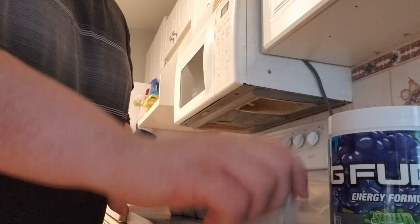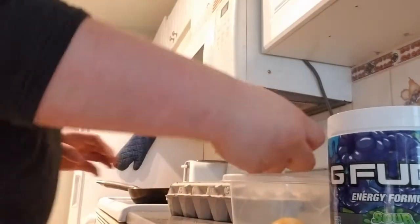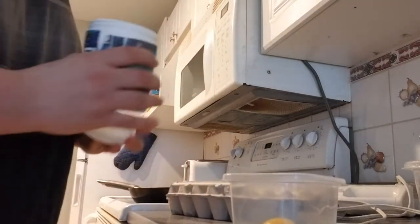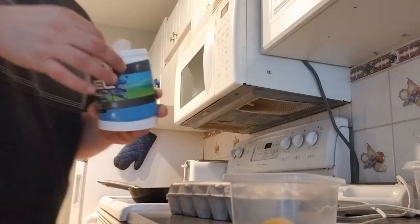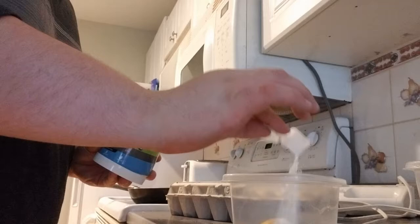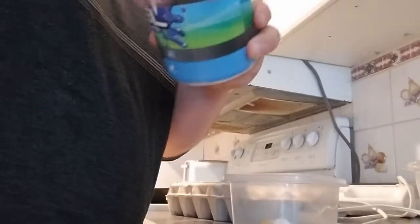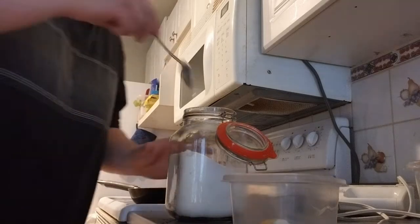What am I going to do exactly? An egg. Now how much G Fuel do I want to add for one piece of French Toast? I'll start with about a sixth of a scoop, because I want this to have a chance at turning out well. Then a tiny bit of sugar — not much.